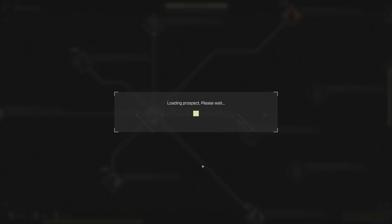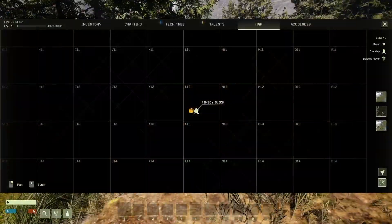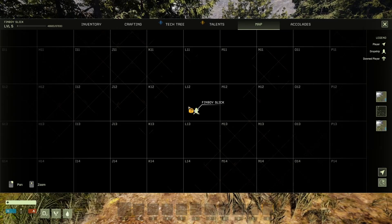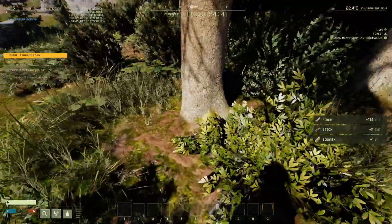Of course, it's not quite as simple as that. You're going to have to defend it while it goes through the upload process. When you first start, open up your map — you can see right next to the dropship the crate you're going to need to go to in order to get your scanner. Double-click on that icon so it shows up on your nav bar.